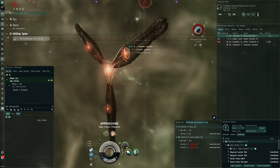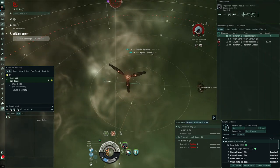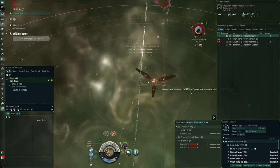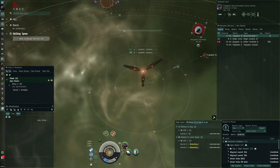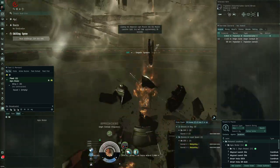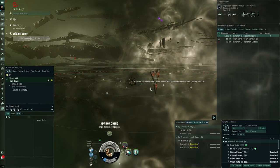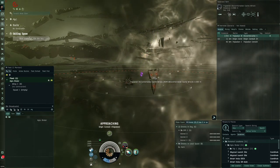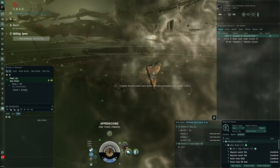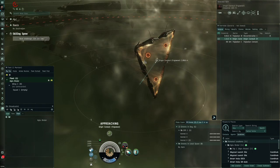It depends on luck, and also the spawn quality — do the site fast if you get good spawns. The tachyon cloud makes you go very fast, so be careful: if you go in there, you could fly outside the boundary box and lose your ship. Our missiles aren't doing damage because we're too far away. The good thing about drones is that they keep doing damage even when you're out of range — our drone control range is 40km, but if we go beyond that they'll still keep attacking.